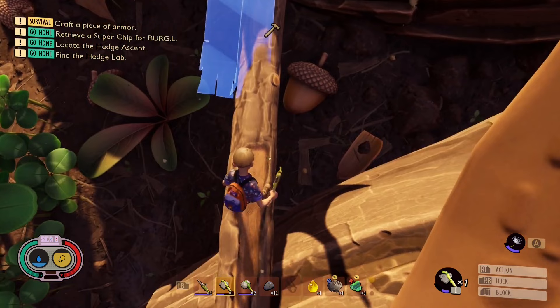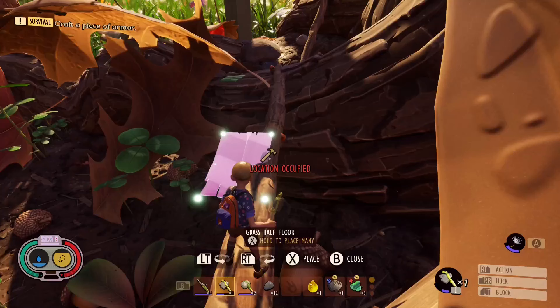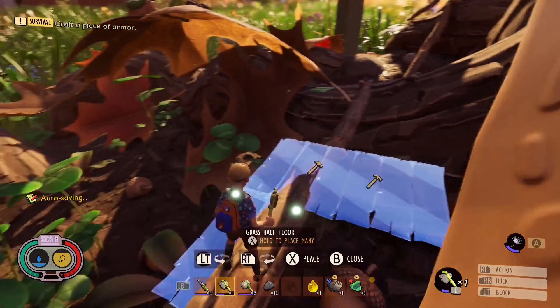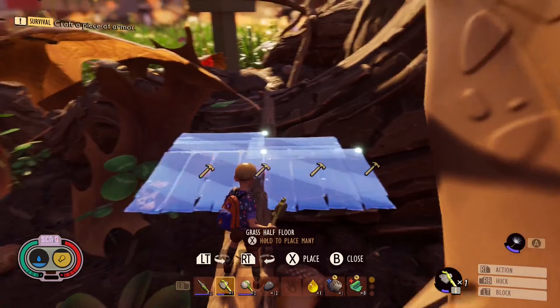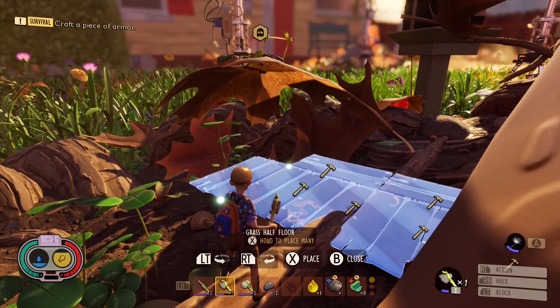We're going to start right here. I'm going to place another half here, half here, a half here. I'm going to turn, go there, here. And I believe I want one more turn here — just like that.